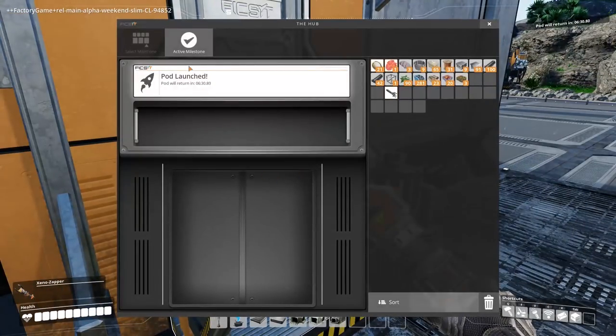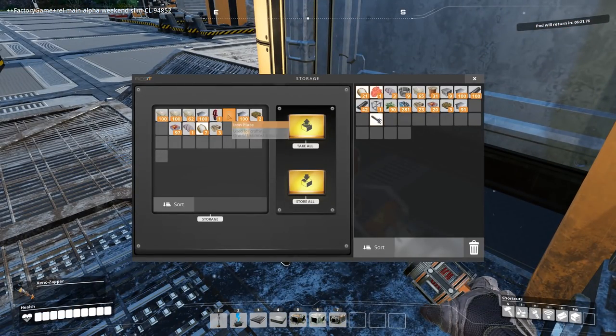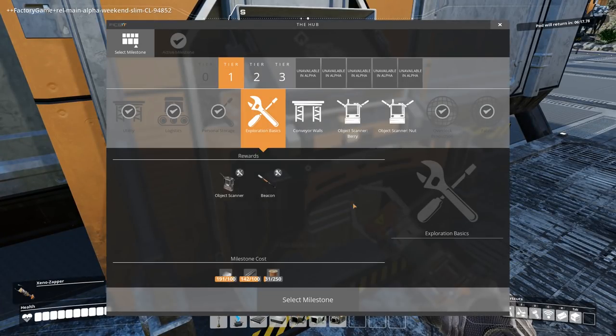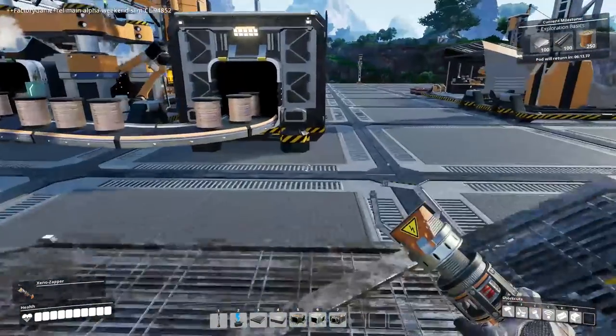What is it to unlock the beacon? So it's an exploration beacon. We need some more copper cable, we need some plate — but plate is plentiful. Let's actually get this one selected, and we're going to wait for it to come back before we can construct that.